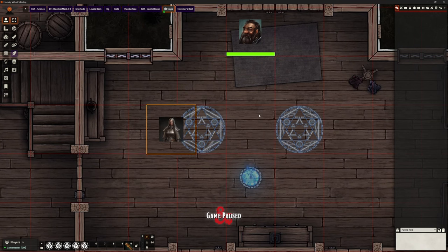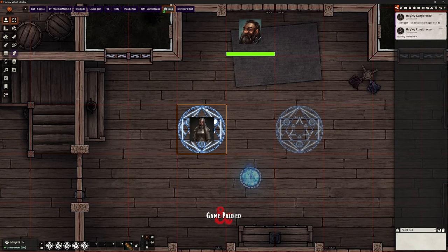When Hayley steps on the first one — I've shrunk Hayley so you can see the background — the tile is going to light up. You don't need to do that at all; I've just done it to show she's standing on it. In chat it says: tile trigger one is set to true, and tile trigger two is set to nothing because that hasn't been set yet. Under that it says 'nothing to see here' — in other words nothing happens and that fire has not lit up.